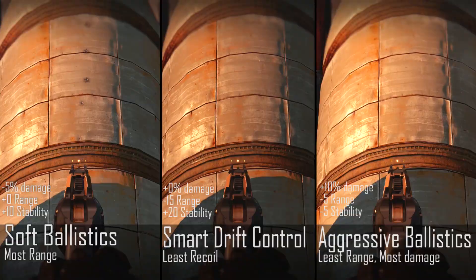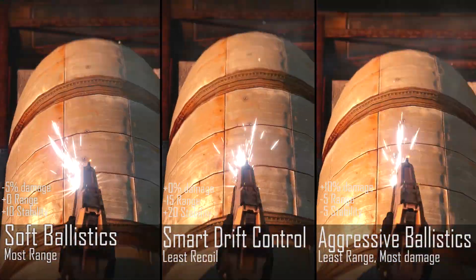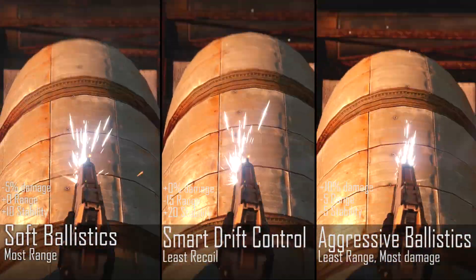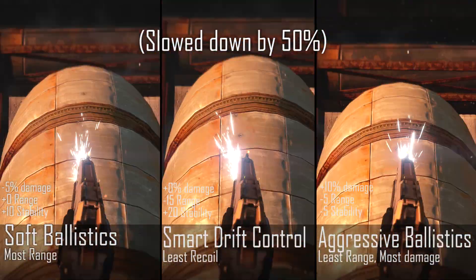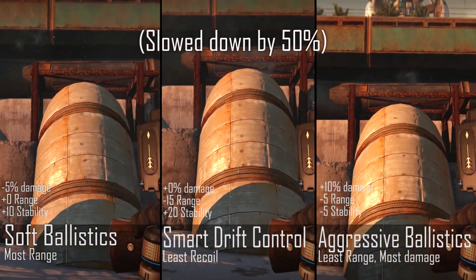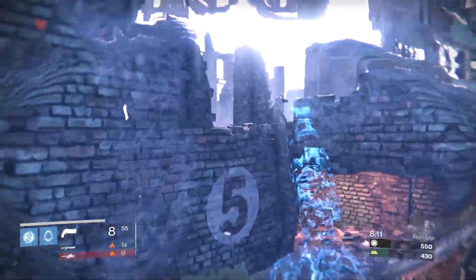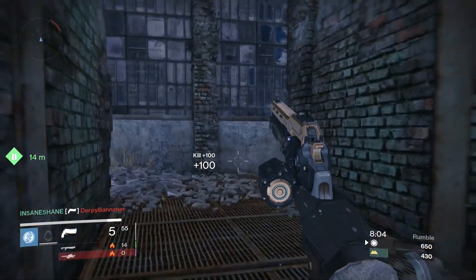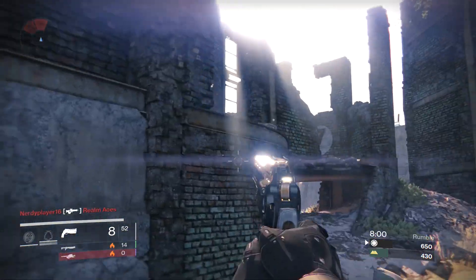Now for the recoil comparison. Soft ballistics gives you the most range, smart drift control gives you the most stability, and aggressive ballistics gives you the most damage but least stability. As usual I'm going for stability, so I use smart drift control, though it's not a huge deal — it's a difference of 30 in spread. Aggressive ballistics is pretty good for the damage bonus, especially in PVP, because if someone's weakened you can take them out in two shots rather than three. But I'd still stick with smart drift control because I'd rather place those shots accurately on a target.